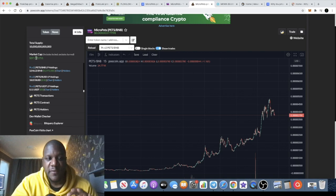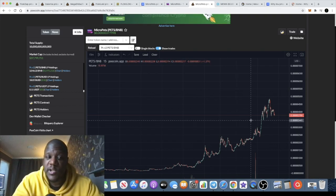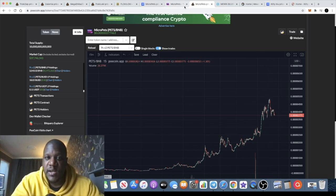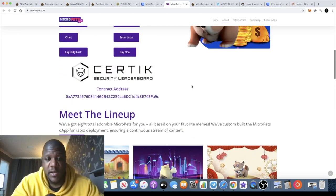The market cap is about 37–38 million, just under, with almost 2 million in liquidity. So it shouldn't be as volatile as it looks in comparison to many other Binance Smart Chain products. It's a super low cap, but this one clearly has a little bit of FOMO kicking in. It's designed well and put together very well.